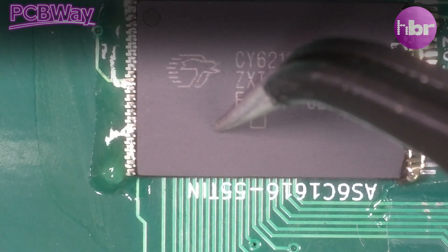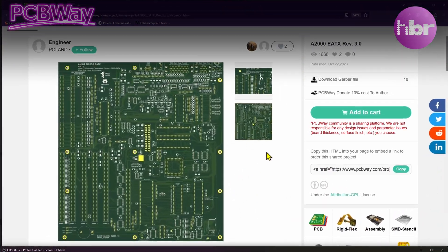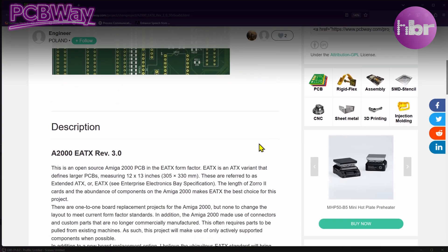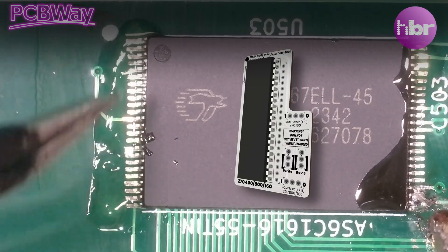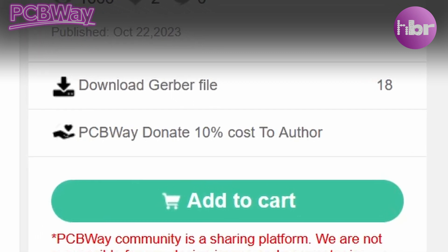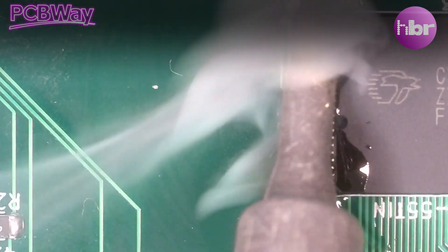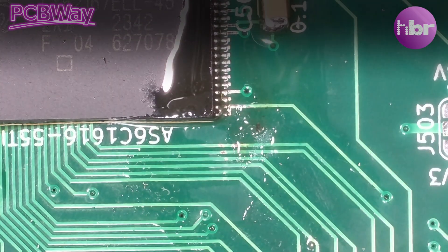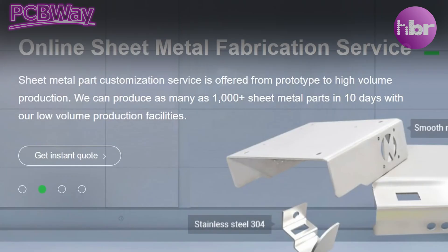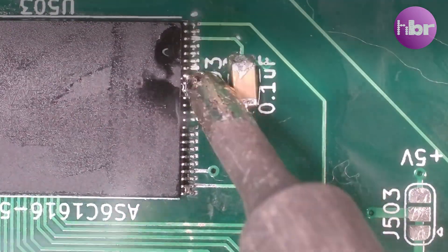If you wanted to create your own ETX A2000 Recreation, PCBWay, our sponsors, will be able to help with that. This board is available on their Shared Projects section along with a plethora of other Amiga-based projects. I use PCBWay for all of my projects, and the Shared Projects section is a great way to give back to creators, as commission goes to that creator every time you buy. PCBWay produce prototype PCBs for as little as $5 and have been in the game for over 10 years, with services including 3D printing, sheet metal fabrication, and CNC machining. Thanks, PCBWay, for sponsoring this video.